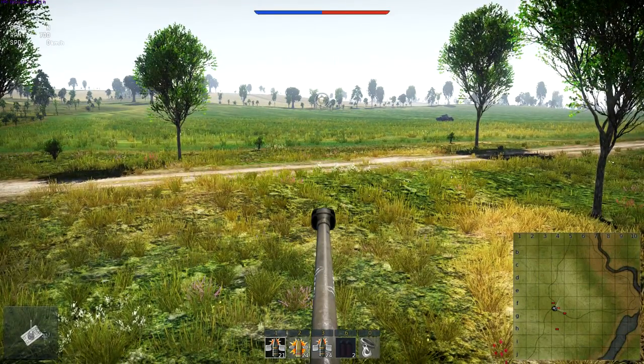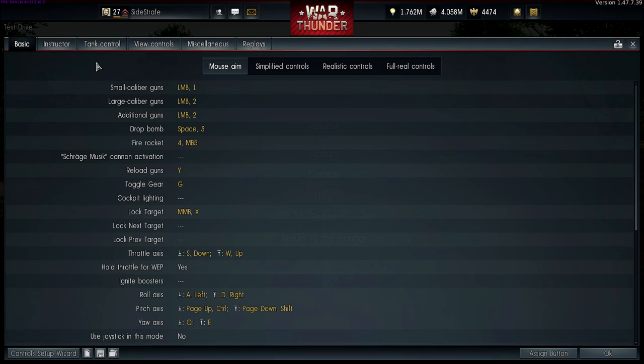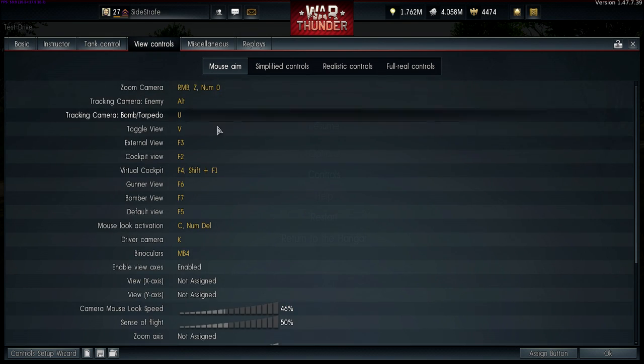How do you use these features? By default they're not bound — at least they weren't for me. Hit Escape, go into Controls, then View Controls. Scrolling down you'll see driver camera — I set mine to K just because I barely use it and wanted a non-critical key. Binoculars you want on a priority button — I have mine on mouse button four, one of the side buttons on my Logitech G700, for quick access.